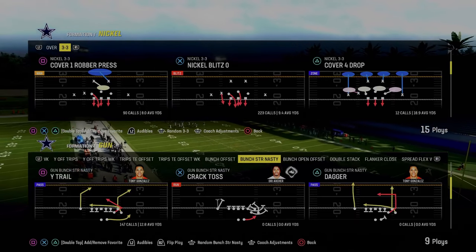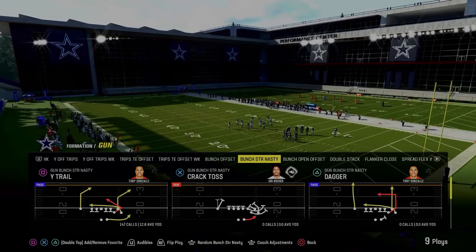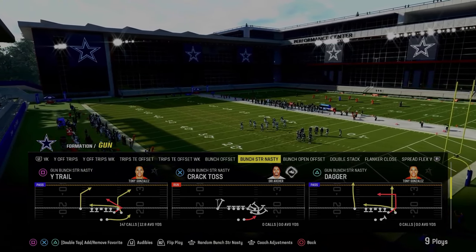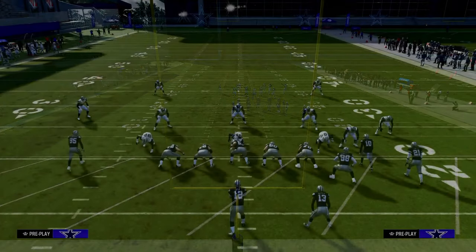The next play is Wide Trail out of the Gun Bunch Strong Nasty formation in the Indianapolis Colts offensive playbook. This very well might be the best man-to-man beating play in the entire game.